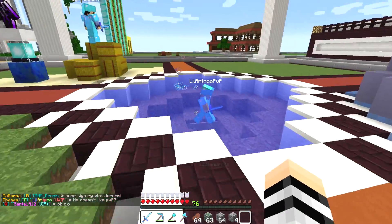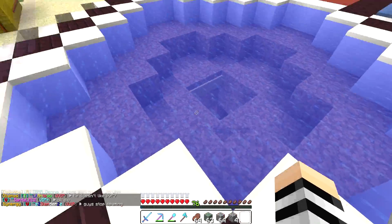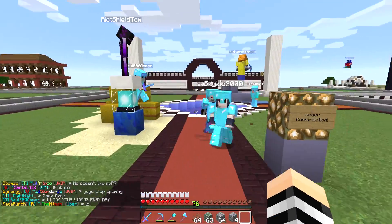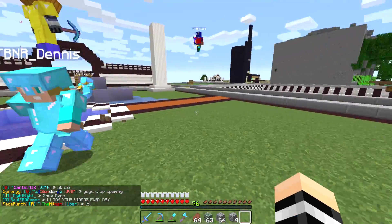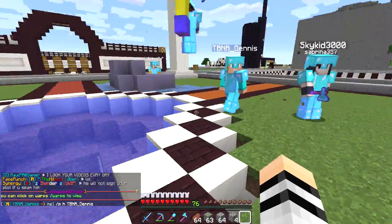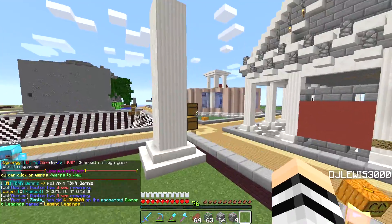At the moment we have this area — I could fish here. It's going to drop down below. This is where you arrive when you come to my plot. When I get more clay I might make these all different colors, but at the moment we have red and orange. Over here is the storage.